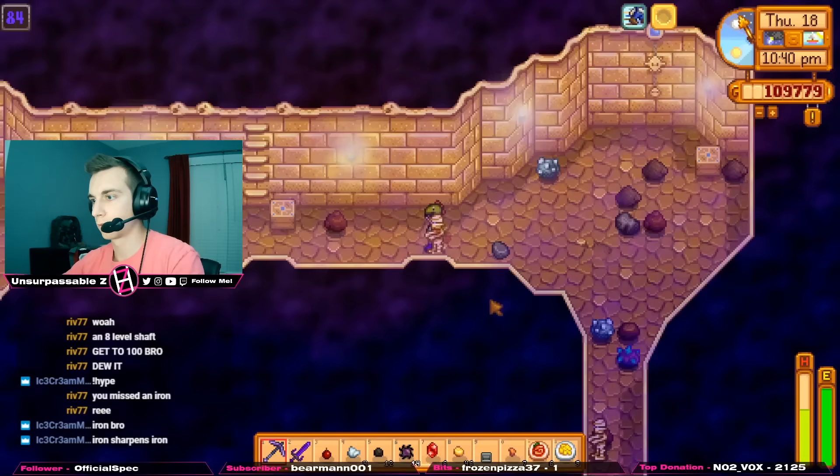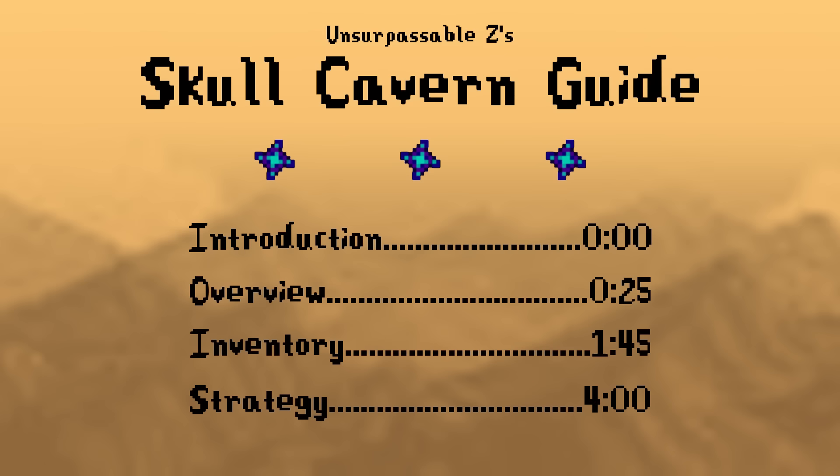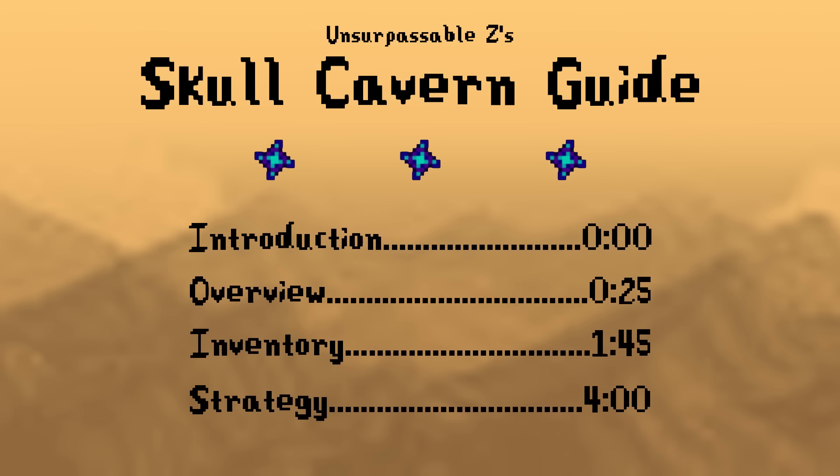It is by far the best source of iridium ore, but due to the challenging nature of the cavern, it can be difficult to navigate if you don't know what you're doing. This guide is targeted at introducing players to the core mechanics of the Skull Caverns, as well as give tips and tricks to get to floor 100 and to maximize the amount of iridium that you'll get.